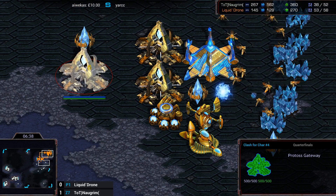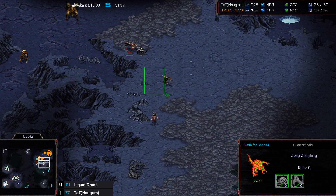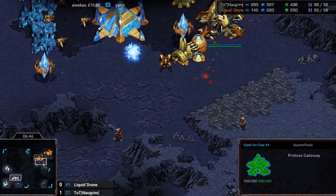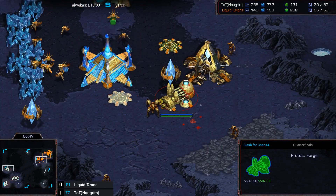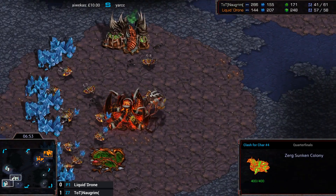But the problem is that build was solved. Against a competent Zerg, it can't win anymore — because the Zerg have the timing figured out, they have the SimCity figured out on the modern maps. Maybe 'can't win anymore' is a bit unfair, but it's not nearly as effective as it was back in the day.